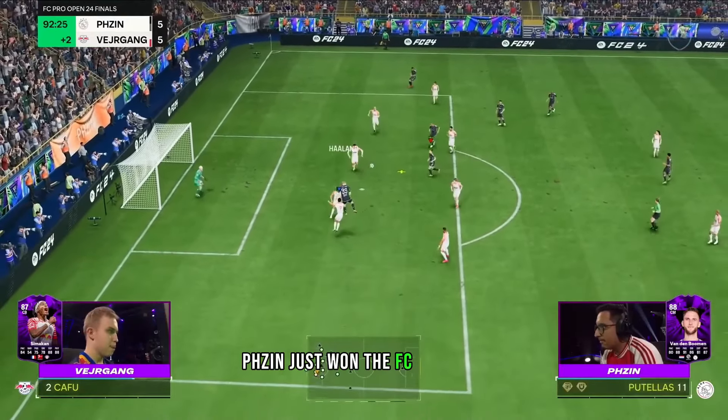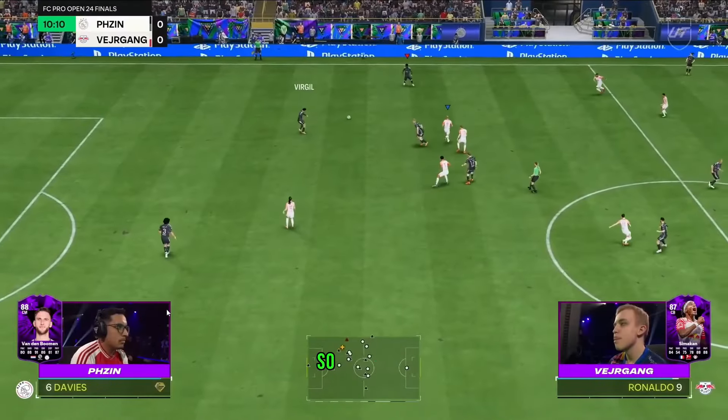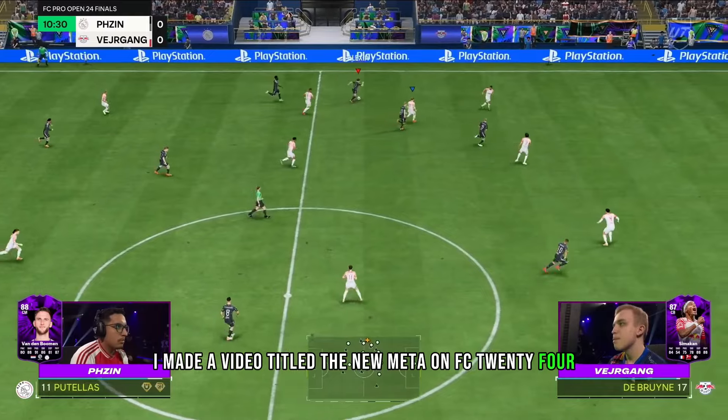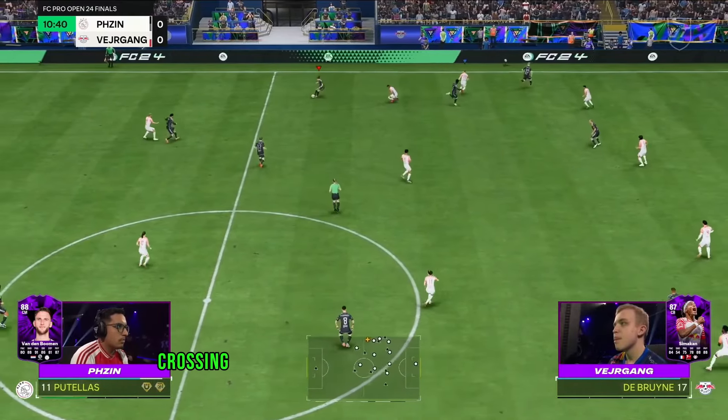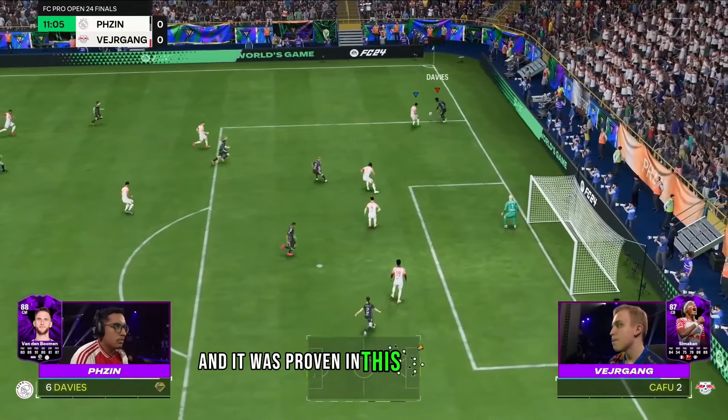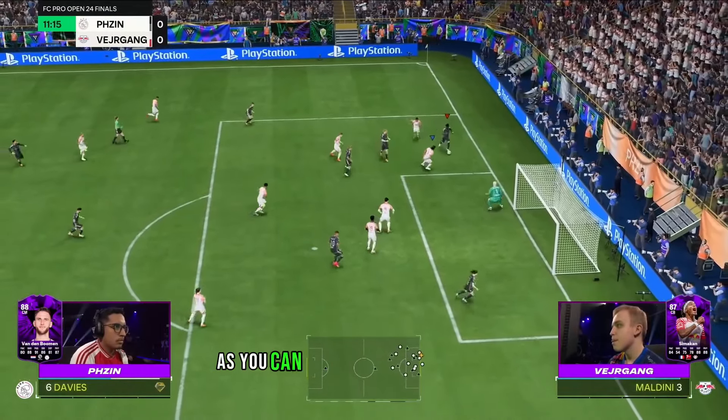Ph Zin just won the FC Pro Open and I'm going to show you all the meta tricks that he used. Recently I made a video titled 'The New Meta on FC24' and I specifically said crossing is the best we have ever seen since FIFA 19, and it was proven in this pro tournament as you can see in the following clips.